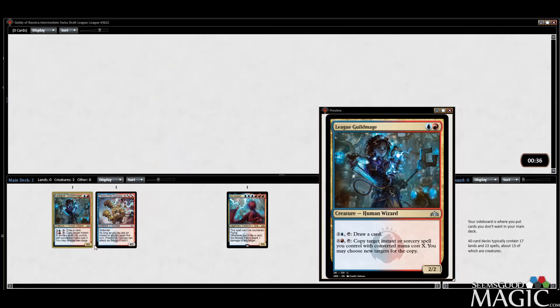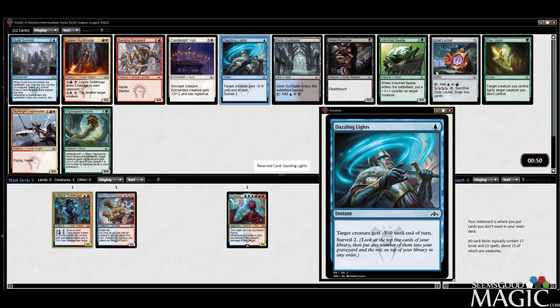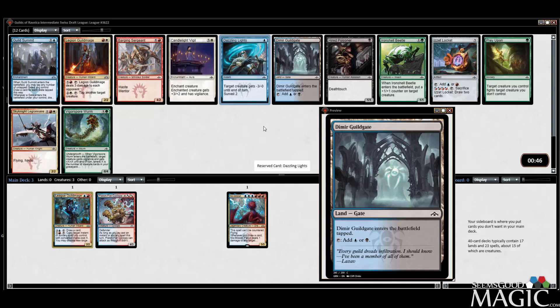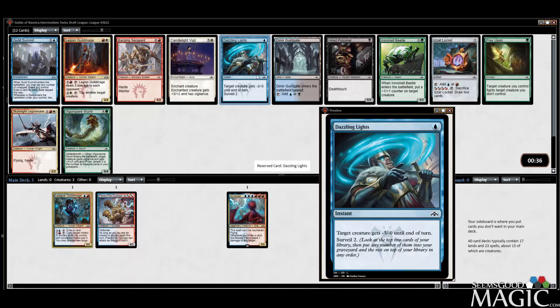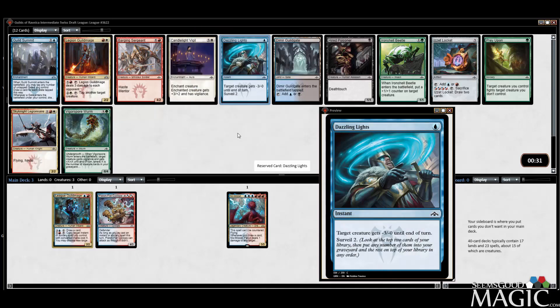We're going hard on these multicolor spells. Dazzling Lights is a pretty good card. I could take the Izzet Locket or a Dimir Guildgate, but I'll take the Dazzling Lights. It's a spell I can copy with League Guild Mage, too — that's a pretty easy two-mana copy. For two targets getting minus three, and Surveil four — well, Surveil two and Surveil two. Subtle difference. We'll take the Dazzling Lights.